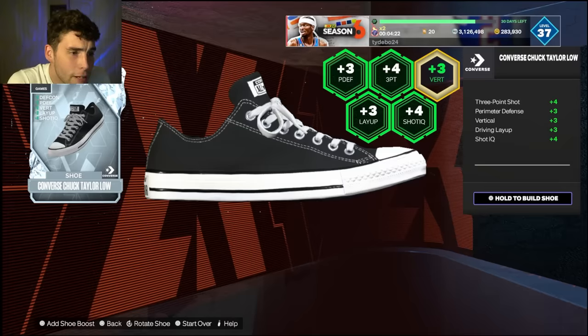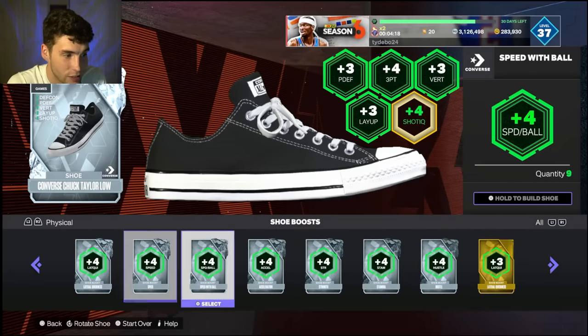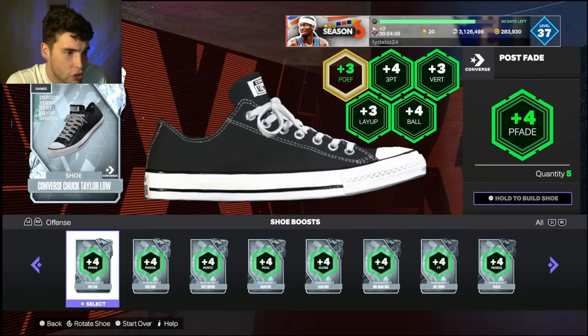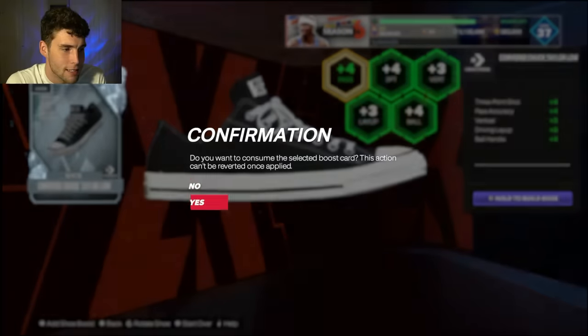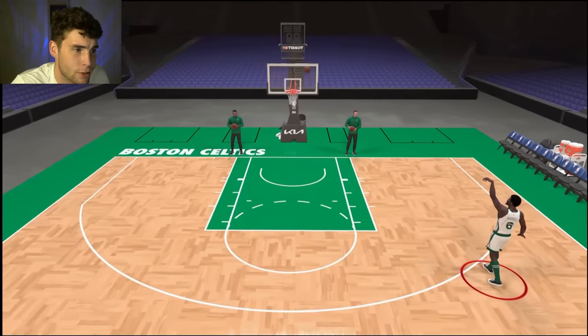I'm gonna give Bill Russell a three-ball upgrade, might as well give him ball handle and stuff as well to make him slightly better. It doesn't really matter what you give him as far as the rest of the card, because as Bill Russell is, he's just so complete. Giving him passing accuracy and those types of things, just trying to upgrade that three-ball slightly. Looking at Bill Russell in shoot around — his three-ball isn't super high.